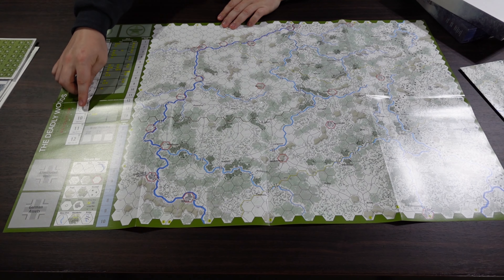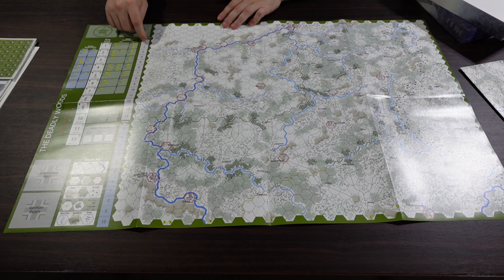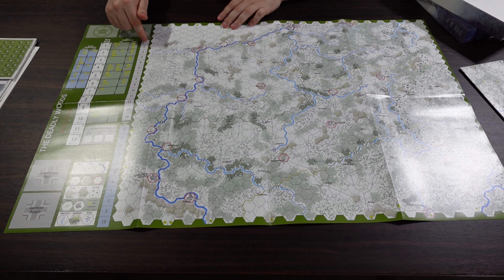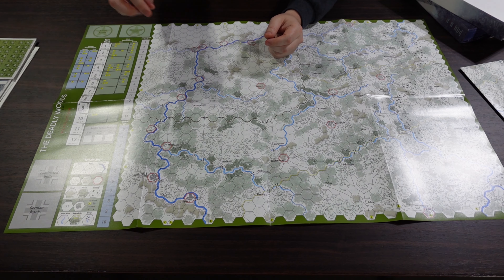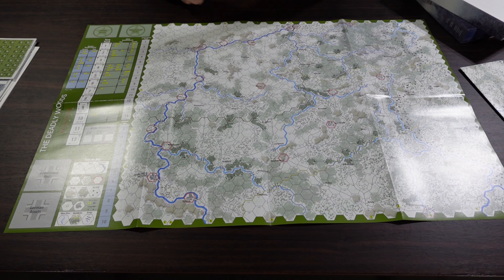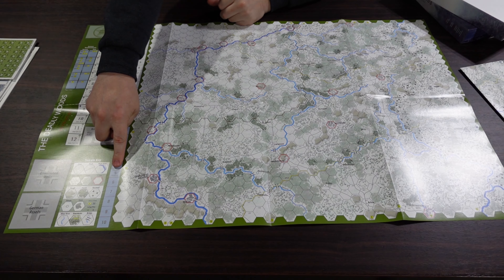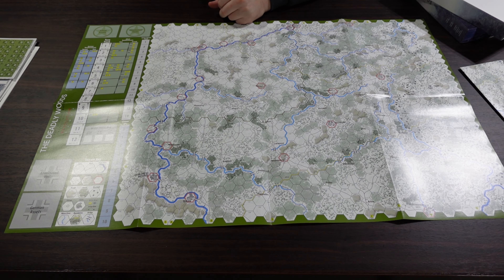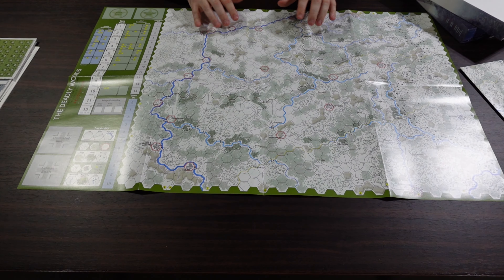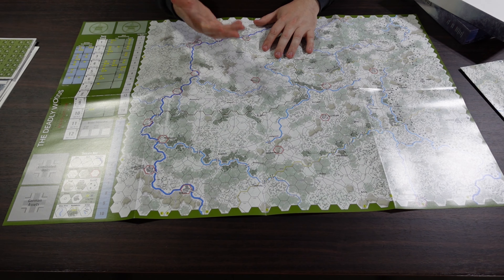We do have a turn track — 12 turns to play. There's an action round track where you place pulled chits as a mnemonic to remember the story of the turn. There's a German victory point track — they need to end the game with five victory points to win, which is pretty tough. And here's the little terrain key to reference on that play aid that wasn't pictorial.